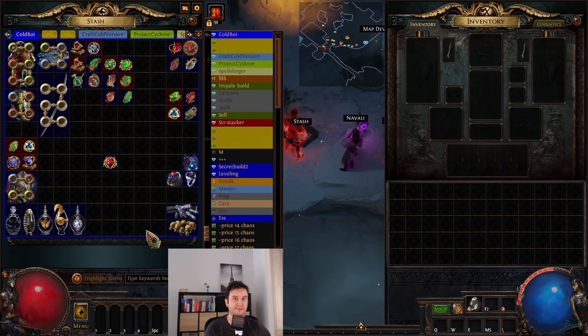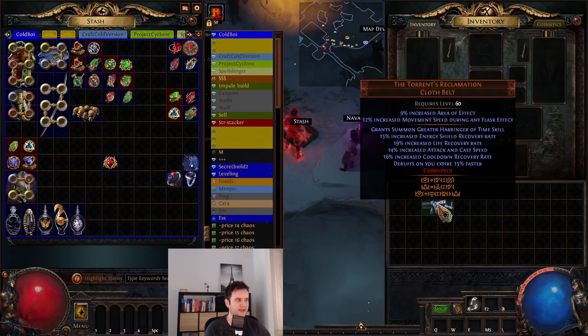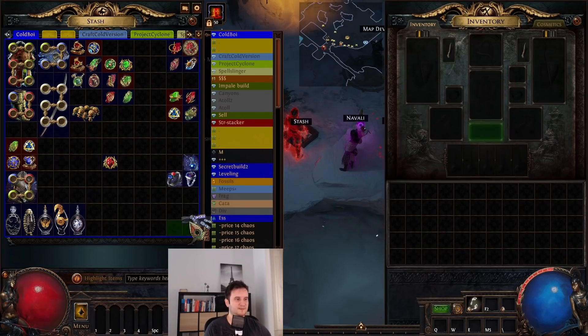Next up, the belt slot. I went for Torrent's Reclamation — obviously if you have a Headhunter, go ahead. I went for Torrent's Reclamation because with Slayer it's really nice: the life recovery rate is awesome, the increased attack and cast speed is great, and obviously the Harbinger which gives you 20% more action speed, making you even faster — right into the theme of the build.